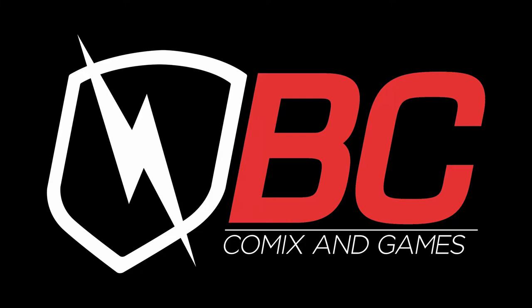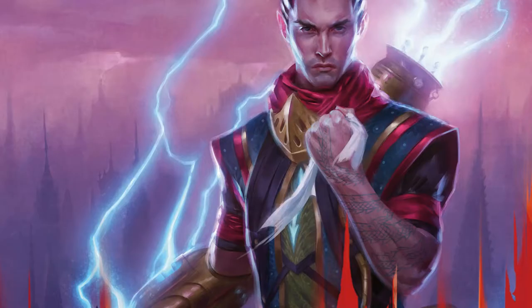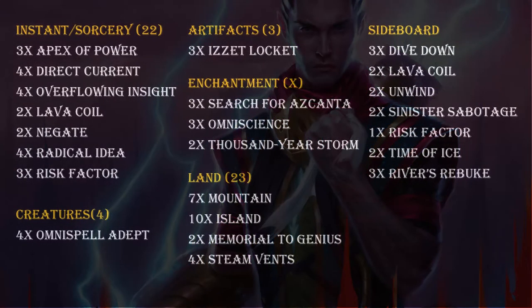Chuckwagon MTG is sponsored by BC Comics and Games. Welcome everybody and thank you for joining us for another great deck tech here on Chuckwagon MTG. Today we bring you Apex of the Storm, a hilariously fun deck that explodes onto the battlefield in a storm of power. With a cost of $135 for paper and $62 for MTGO, you'll have an amazingly janky combo deck that will sit quietly for a few turns and then take over the game in a wave of unstoppable power. Let's get to it.